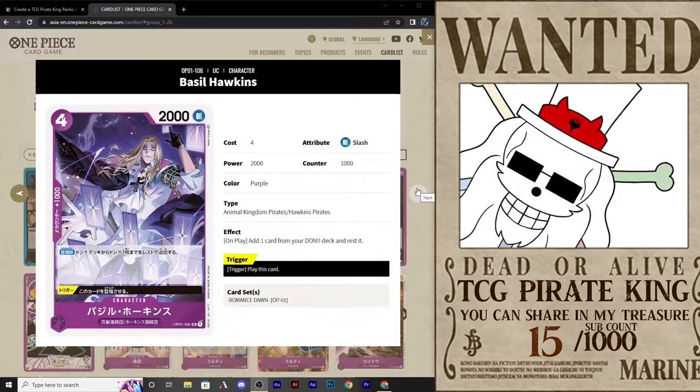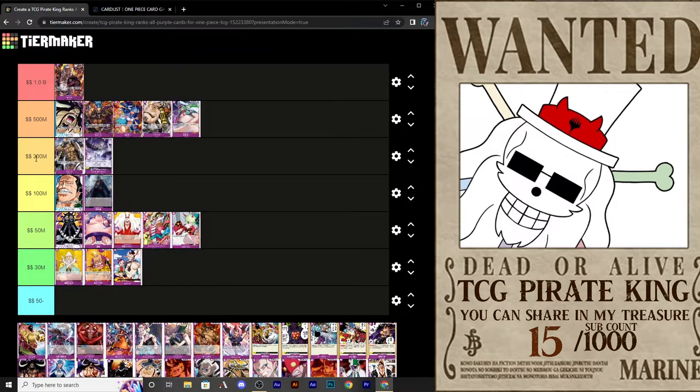And here we are at probably the sexiest artwork in all of purple — Basil Hawkins. For 4 cost you get 2,000 power, which reflects his style over raw strength. You get Animal Kingdom Pirates and Hawkins Pirates type keywords. On play, add one card from your Dawn deck and rest it — free ramp. And trigger: play this card. I like this trigger because if your opponent is taking your life away, you want more mana on the field anyway. I'm going to put Basil Hawkins up here with Jack. I would play this in a deck — at least one or two copies. It's a little steep in cost but the ramping ability makes up for it.